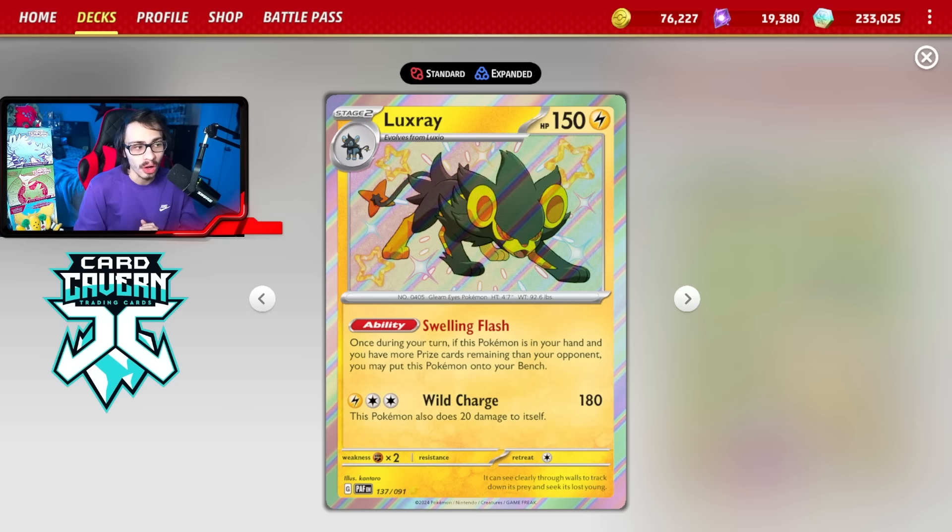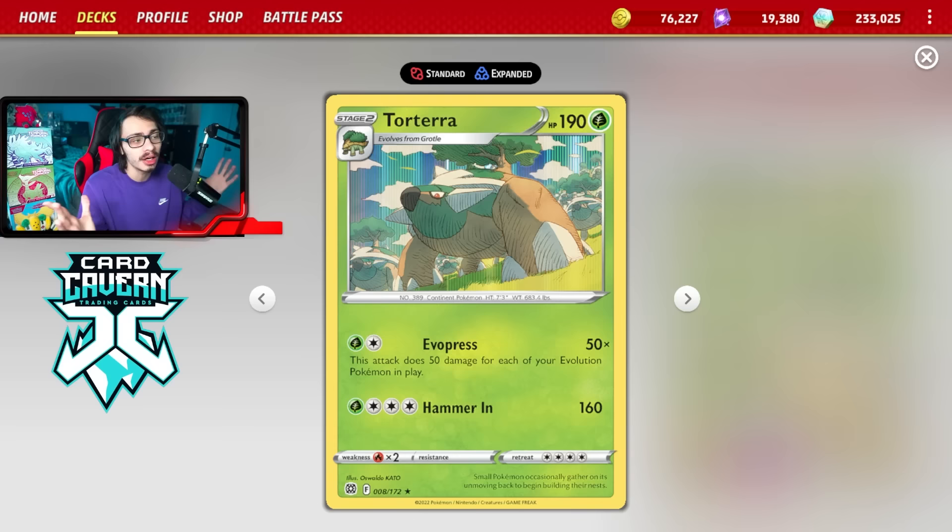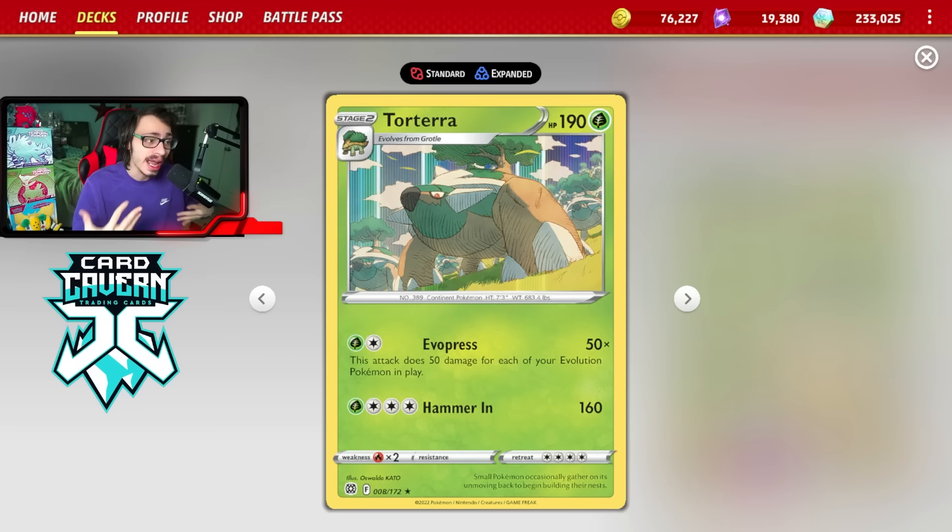Charizard is not easy to beat, mainly because they have Radiant Charizard, which allows them to break the prize trade against you. You can't even one-shot Rodom V with Torterra EX, so the matchup is tough — that's where Luxray really comes in handy. You can also use Luxray with Evo Press Torterra, which does 50 damage for each of your Evolution Pokemon in play. This Torterra could literally be its own deck, but we're combining it with Torterra EX for a dual Torterra package. Luxray synergizes nicely, giving us a good one-prize attacker that can do more damage.